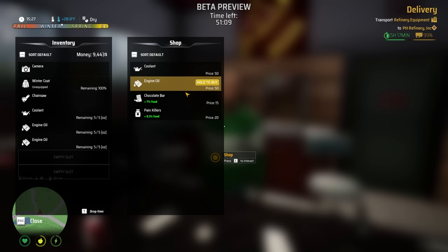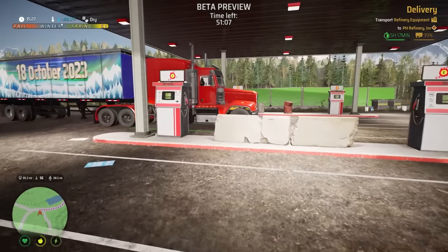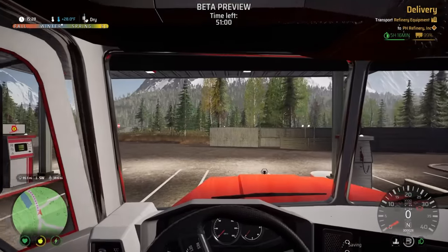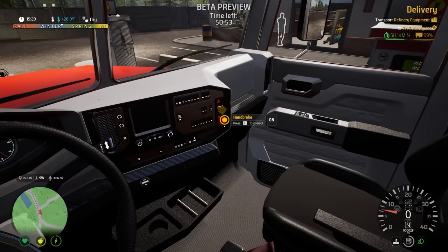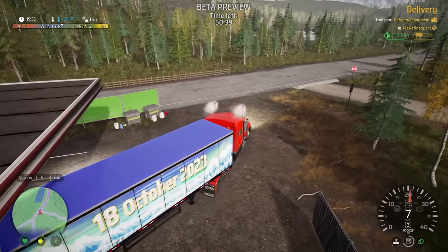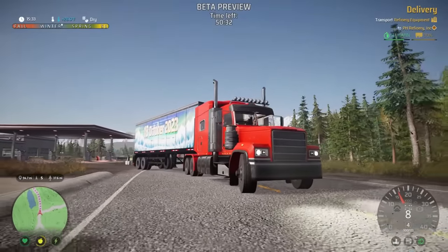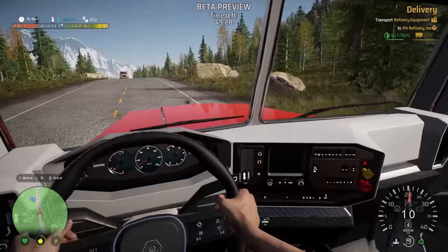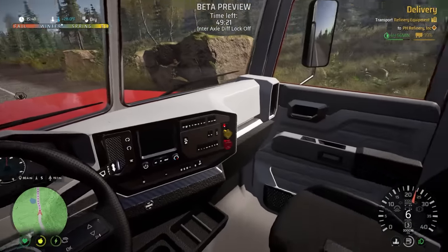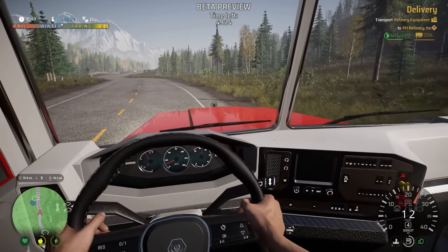Let's get back up to the clerk and pick up some coolant and a couple of engine oils. There's also painkillers — sure, you never know, maybe I'll get an achy back. You're gonna be sitting a lot here. Let's get back in and go finish this job. Handbrake off, let's get moving. Make sure we don't clip anything on the way out. Back on the road — oh my goodness, I am struggling up this hill. Should I lock the differential? That feels like it's helping. Yeah, it definitely helped me power up the hill.